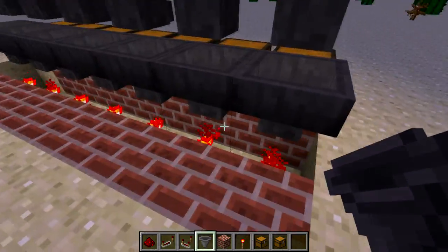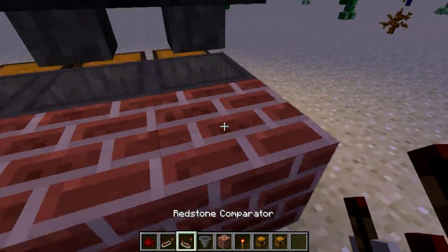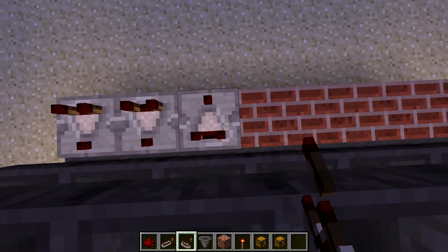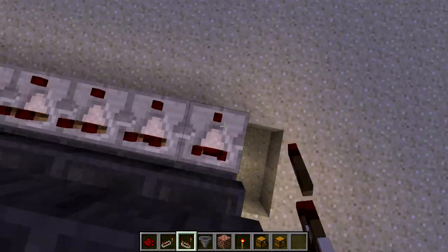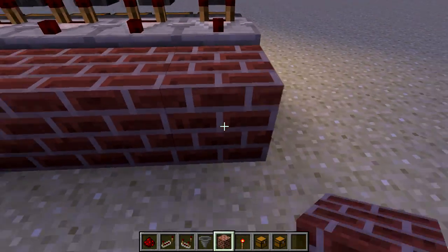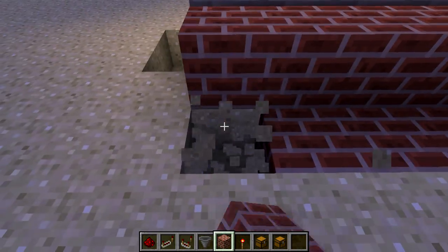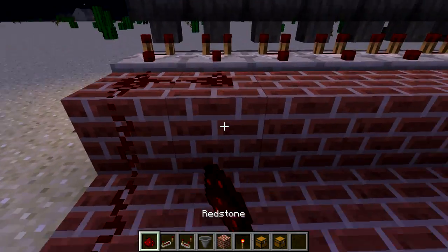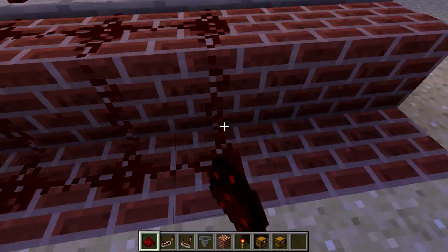Now you're going to want to take your block of your choice, go back here, and place comparators like so. Now go like this, and place redstone dust. Make sure that's turned off — you don't want to turn one of those on by accident.